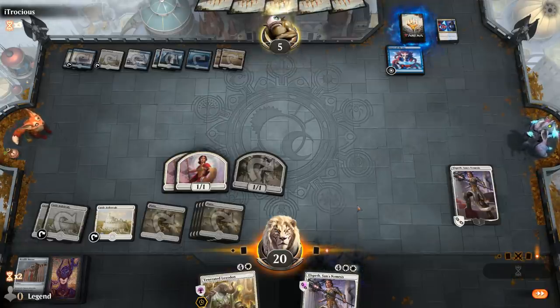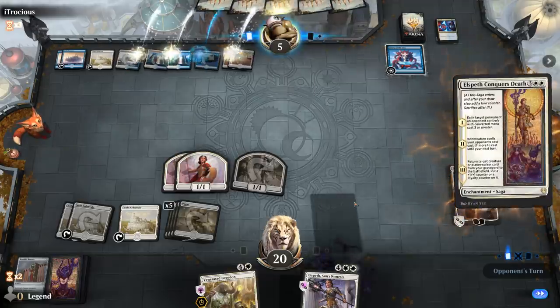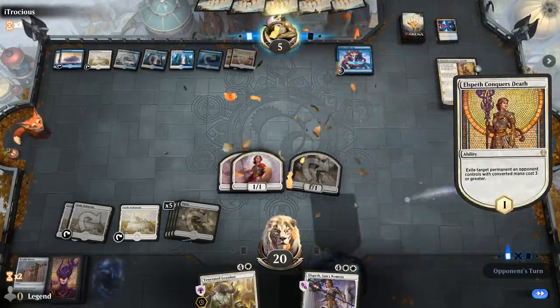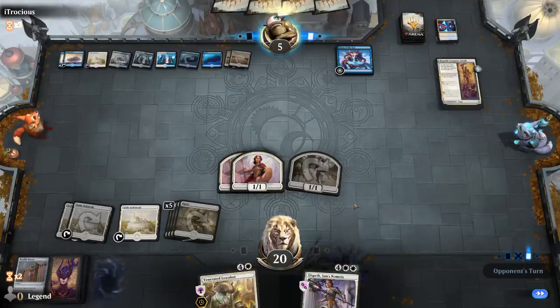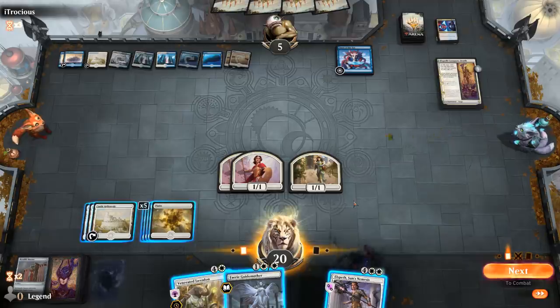Double top. Elspeth Conquers Death — well, Elspeth conquers Elspeth. Five mana left over. Kindly Mother is interesting. Can assume they have another Absorb in hand at least, so I'll probably start by attacking.